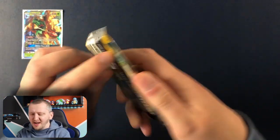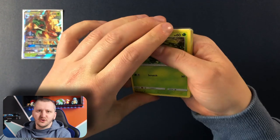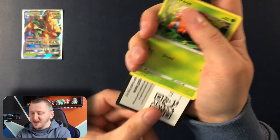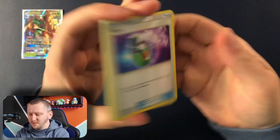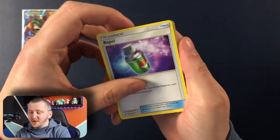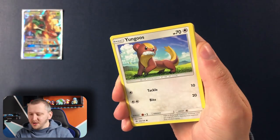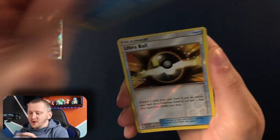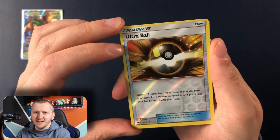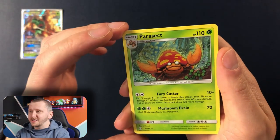Another pack with Incineroar — I have a lot of packs with the Incineroar, so don't be surprised, the majority of my packs are actually with the Incineroar. Here is your code card. We have Repel, Golbat, Professor Kukui, Energy, Paras, Yungoos, Shellder, Zubat, Popplio, Ultra Ball as our Reverse Holo, and Parasect as our Rare.